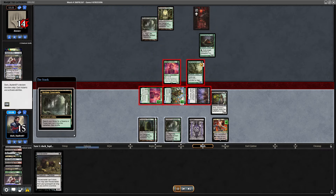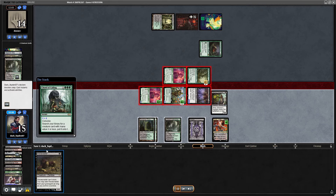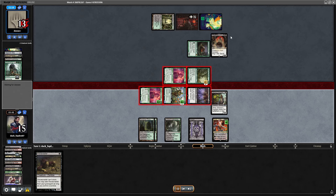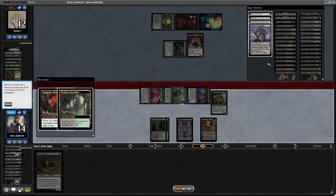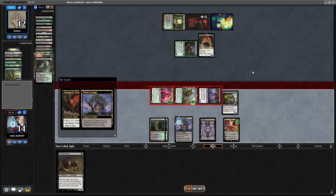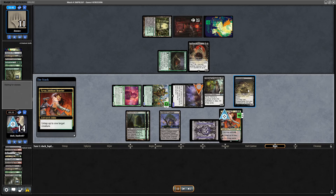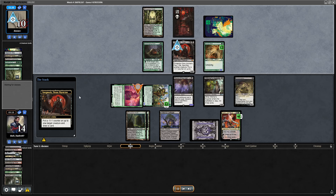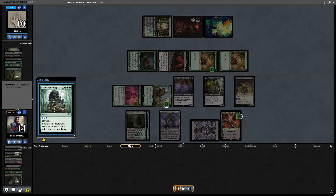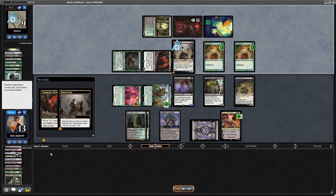With Grist in hand instead of Gravecrawler, I would have been able to play Grist in the second main phase and kill their Yagmoth — uncomparable to my position right now. Grist at this moment would have killed the Yagmoth and probably won me the game. But it was a definite misplay — I just played Gravecrawler instead. My opponent finds the combo kill on the next turn by playing a Young Wolf, another Young Wolf, and the Court of Calling to get Blood Artist — they have the combo kill. Definite misplay: not putting Grist on top at the right moment, passing the turn a little too quickly.